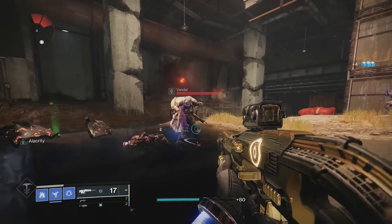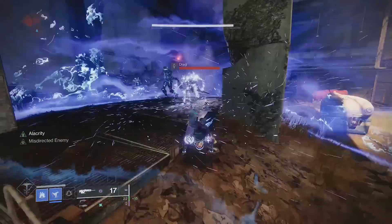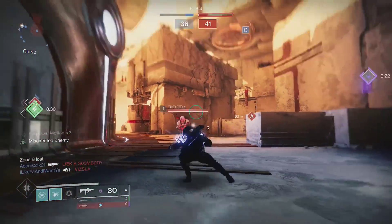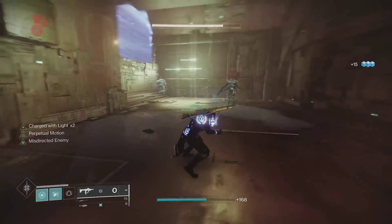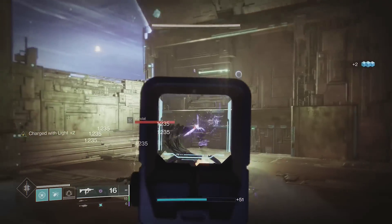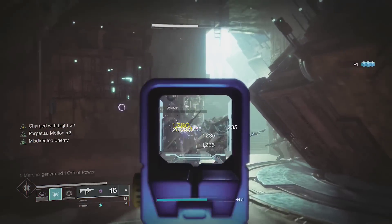If you like blinding people, you'll love combining the Title with Gemini Jester. This exotic will disorient enemies for a few seconds after dodging. This is mainly used for crucible to throw other players off around corners, but it's not terrible in PvE either. Enemies will actually be unable to shoot you for 5 seconds, allowing you to safely shoot them or get out of a dangerous situation. Disorient enemies, kill them with your SMG, then disorient more.